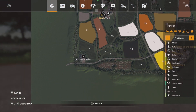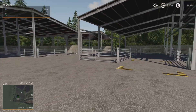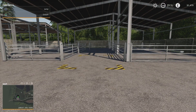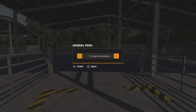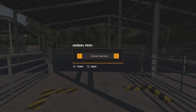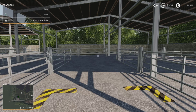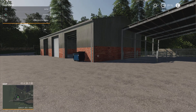Now jumping over to the animal dealer — on the original map tour, because the chicken and sheep pens weren't working properly, they weren't showing up here and you couldn't buy from here either. But now if you come down here and click on it, we've got all five of them. South View Farm is for your chickens, as you can see, and all the others are labeled up correctly.